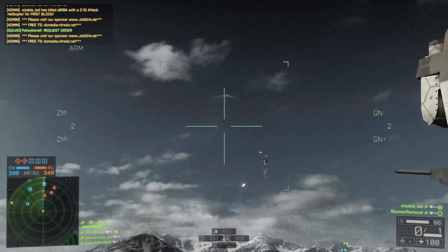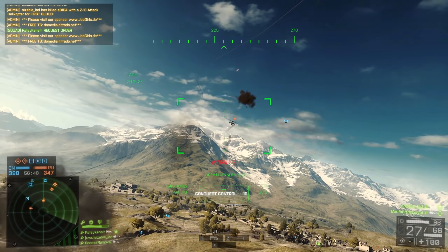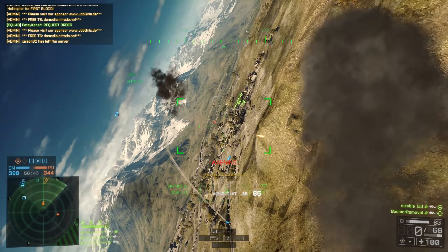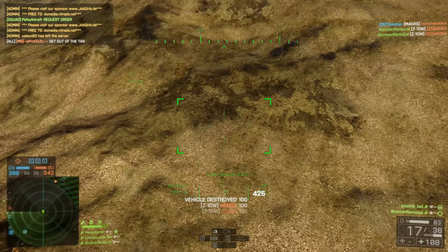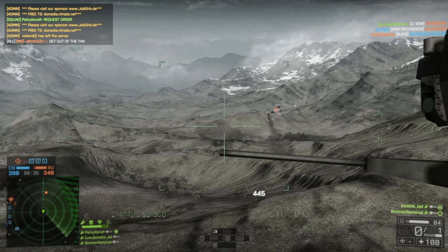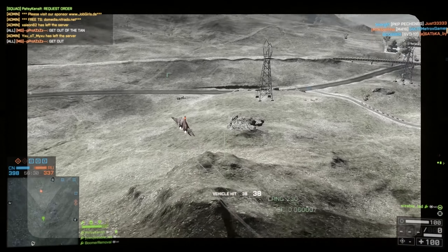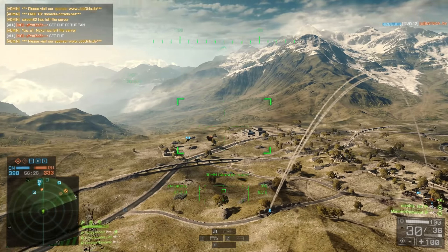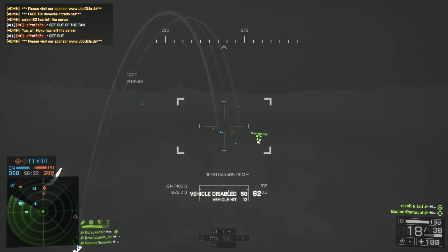Let's see if we can take down this enemy chopper. Nice dust. This can't catch a break — 55 damage, maybe my pilot hits a Zuni. He's gone. Now we've got to take down this stealth jet. Don't have a TV. He's going to get wrecked. I'm out of ammo as well. Let's see if we can get him here. I disabled him — okay, so at least he's in trouble. Once you're disabled in a jet, I don't think there's any recovery from that.